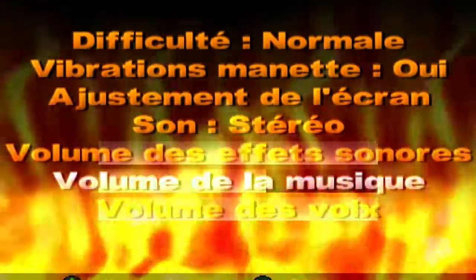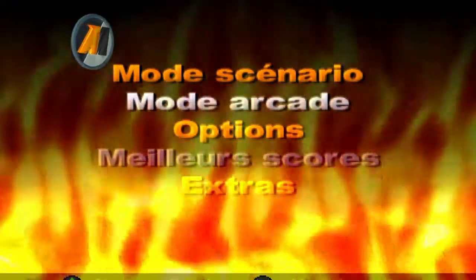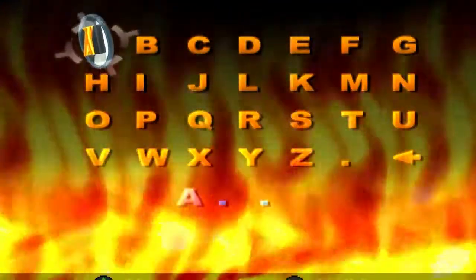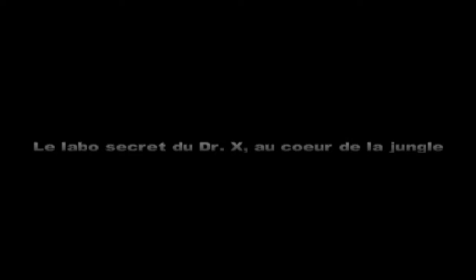Est-ce qu'on a différentes propositions pour la manette ? Pas du tout. On verra ça au fur et à mesure du jeu. On voit qu'il y a des extras, toujours avec un X, c'est la lettre importante. On ne valide pas avec la touche croix mais avec la touche star. La lettre A prévaut, sur Action Man. On va s'appeler AM, évidemment. On annonce le labo secret du Dr. X au cœur de la jungle.